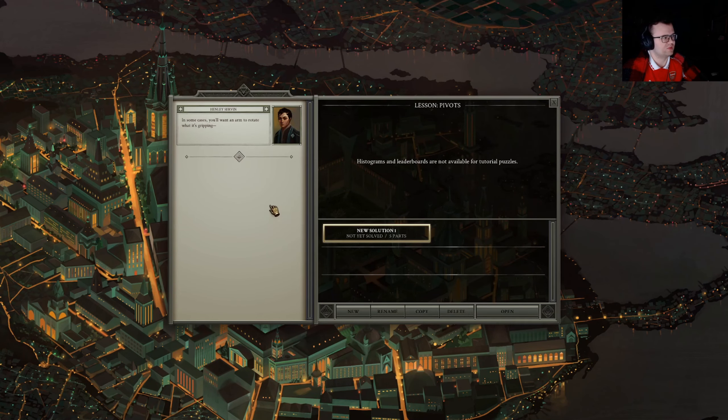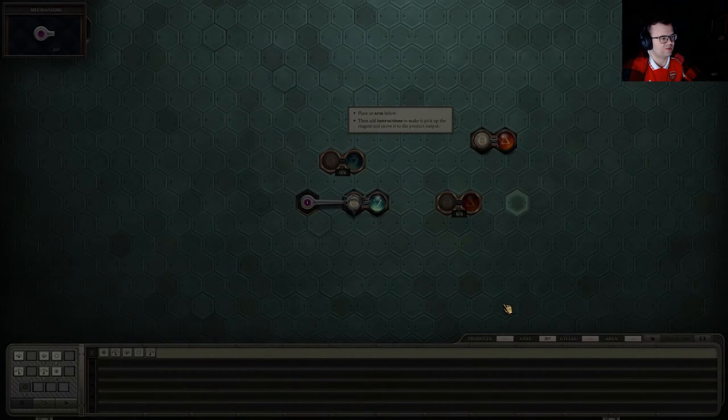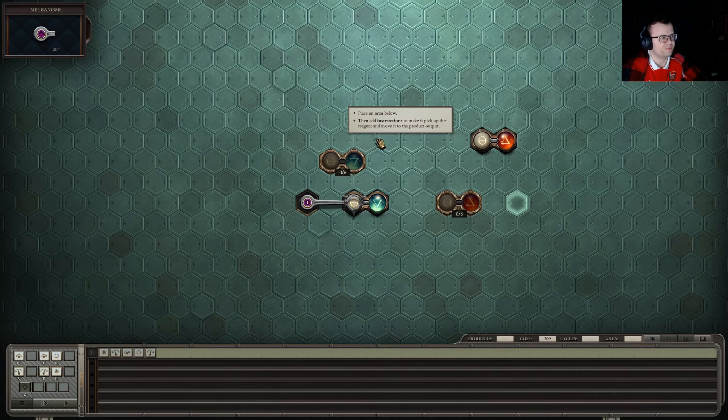Pivots. In some cases you'll want an arm to rotate when it's gripping, as opposed to the arm itself rotating. In those cases you'll use pivot instructions. Henley seems like a nice guy — I'm not sure if we are. When it picks two up and moves them, it doesn't rotate them, so they'll end up not aligned. Gotcha.